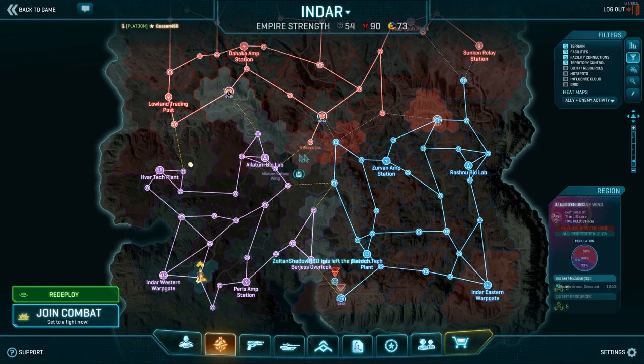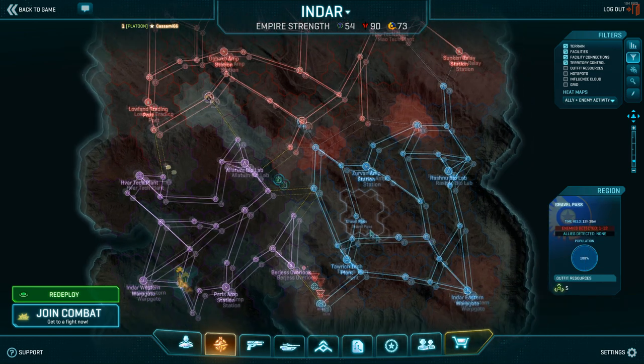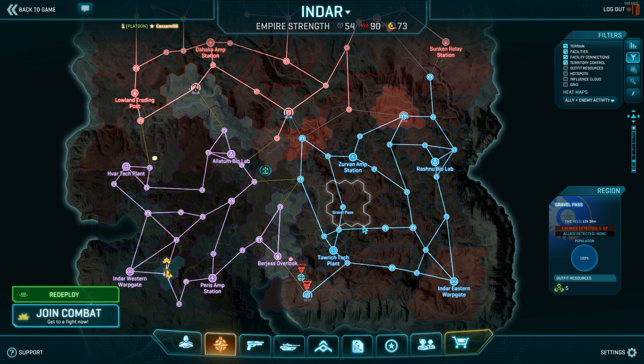Amp stations, tech plants, and biolabs also give blueium, but usually you're not so much fighting at those as you are at the outside bases. They have a thicker cap too - the outside one-point bases are one-minute cap. So if it's possible to get those, go for it.